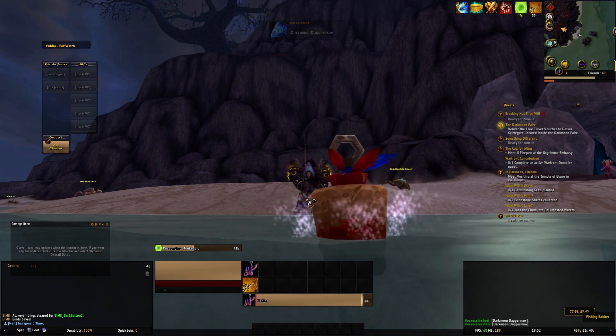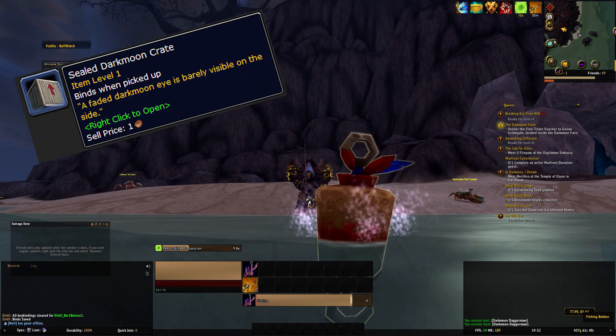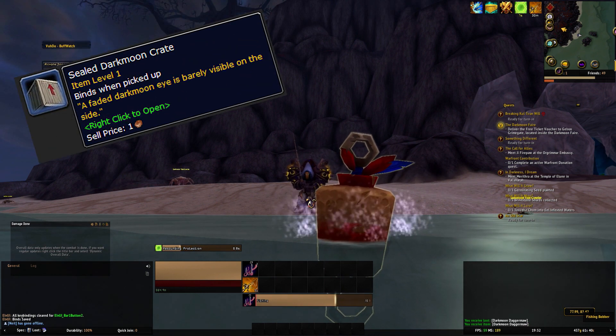If you're lucky you will get some Darkmoon crates that can drop Darkmoon Firewater. These sell for a nice sum on the auction house as well. You may also find some Bloated Threshers that can drop up to 10 Darkmoon Daggermaws.